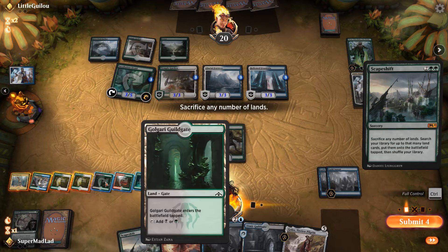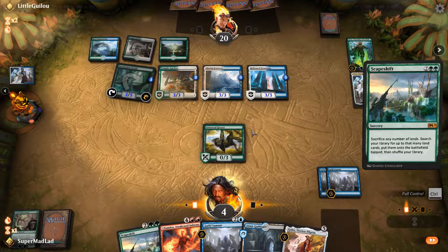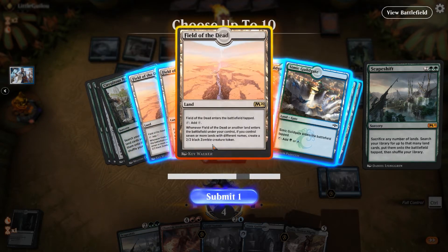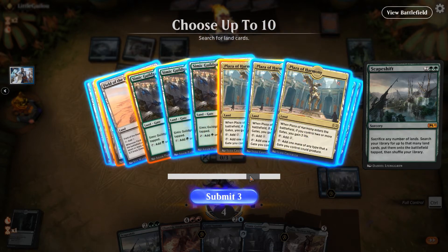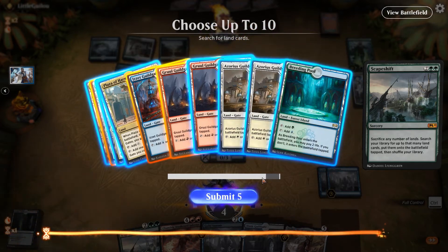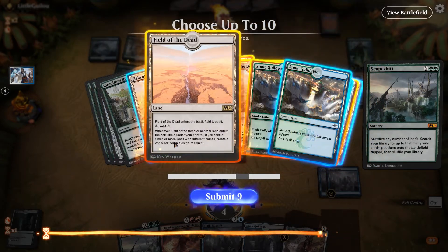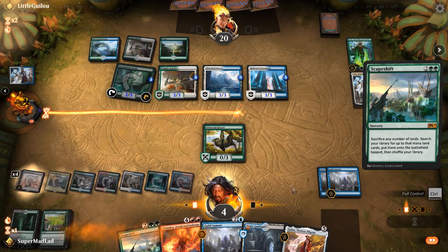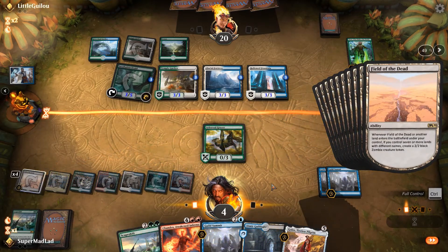They do not. Let's go! Field of the Dead — 1, 2, 3, 4, 5, 6, 7 — and then extra fields. How many can we go? All four of them? Attack please. I'll draw a few cards and... 49 triggers. Have a board wipe or you're dead — I'm pretty sure that's how this is going. Let's take full control.